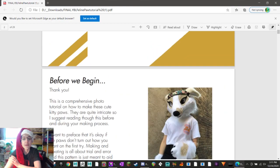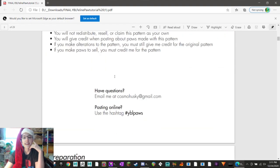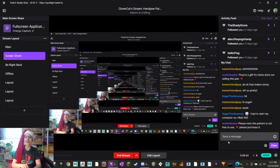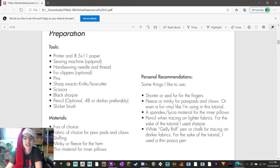If I had to critique this pattern, the one thing I would say is on this PDF, I would have put the pattern hand paw first and foremost - I would have taken a picture of that paw. You can't really see the finished product that well on this PDF, but that's all right. Thank you, Scotch - yeah, this pattern is not free to use. Please purchase it from YBL Suits. It's totally fine to look at it and try to sketch your own, but don't copy it because that's stealing - that's art theft.